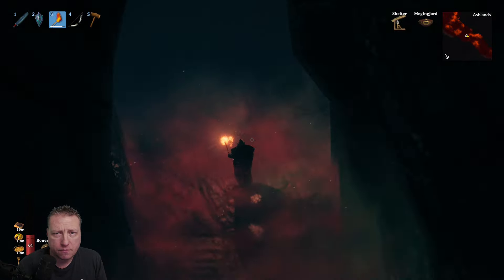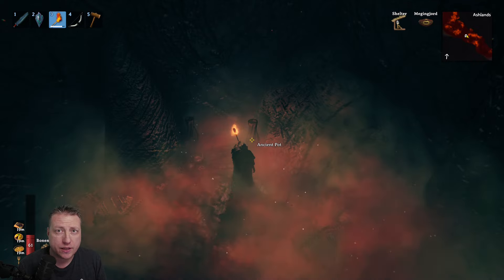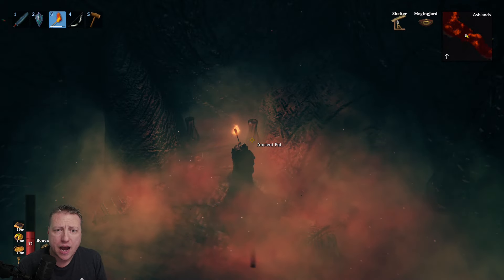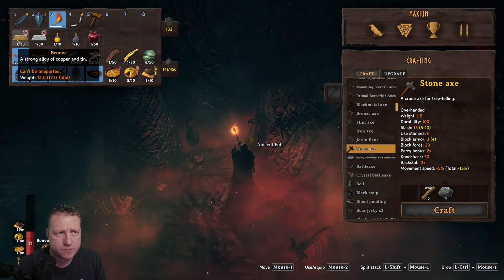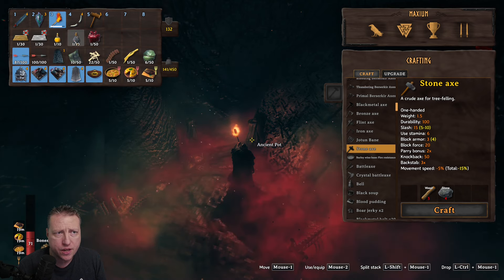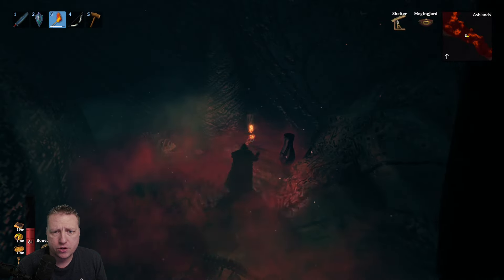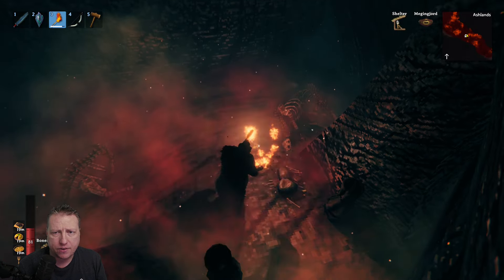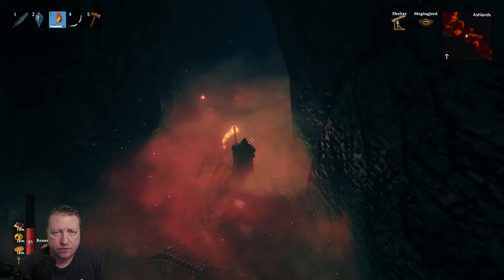There are some ancient pots in here. If you break them apart, you'll get pot fragments. I've also found silver bars, bronze bars, and potions. So these pots do have items in them sometimes — make sure you break them all up. I think the pot fragments are used just for the pot decorations, so make sure you break all those up if you're interested in decorating.